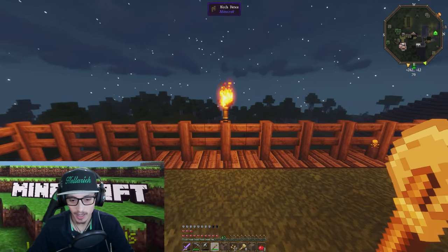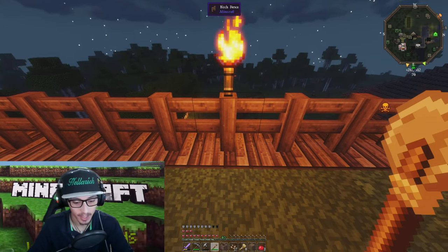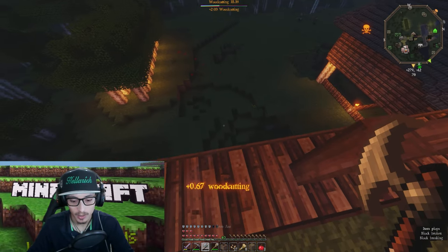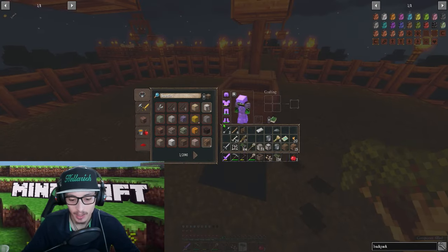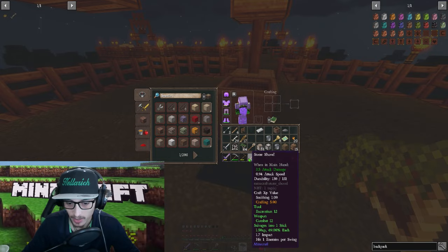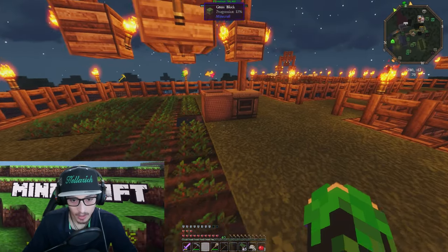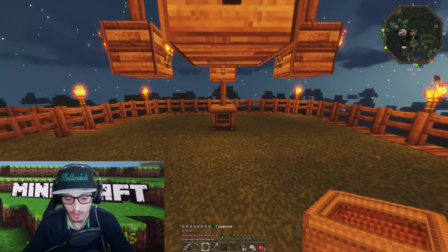Another feature I'll add to the first platform is an infinite water source — go ahead and throw it right there. All right, there's about to be plenty of planting and composting — we are about to get shit done. Not a bad start on the wheat — let's get carrots started as well.